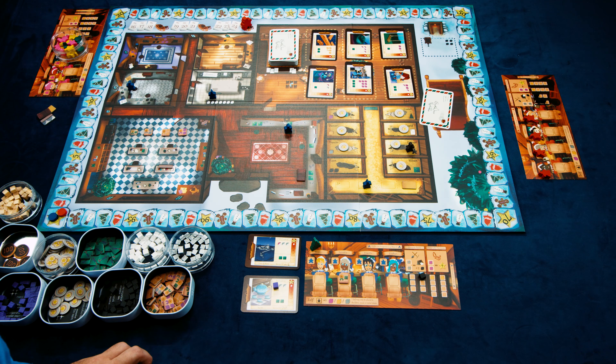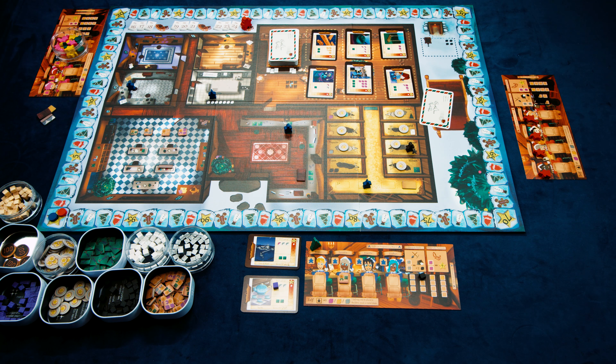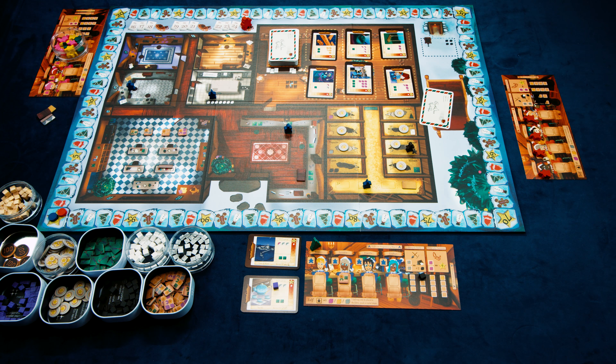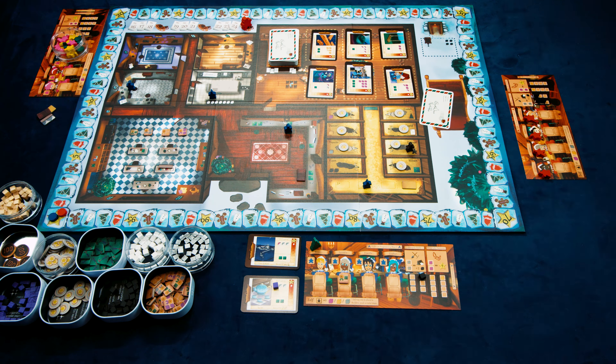In addition, Santa needs to deliver coal to all the naughty boys and girls, so players gain one cookie for every two coal remaining in their cart. Whoever has the most points on the cookie track is the winner.